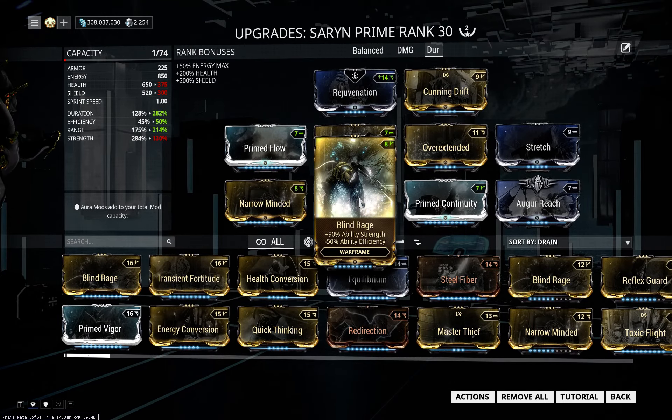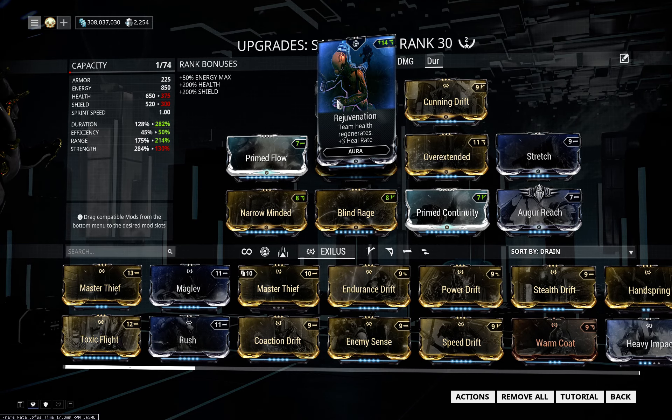You can take max Transient Fortitude, or put in Blind Rage, or Intensify, depending on your preference. I like Ability Range here in the exilus slot, but you can put in all the Exilus mods — the interesting ones would be Toxic Flight, Cunning Drift, Power Drift, Speed Drift, something like that. The aura is again the same: if you don't want to mod it, take Rejuvenation. If you want to mod it, you can go for Growing Power with a V-polarity, or use a dash for Enemy Radar and Corrosive Projection.